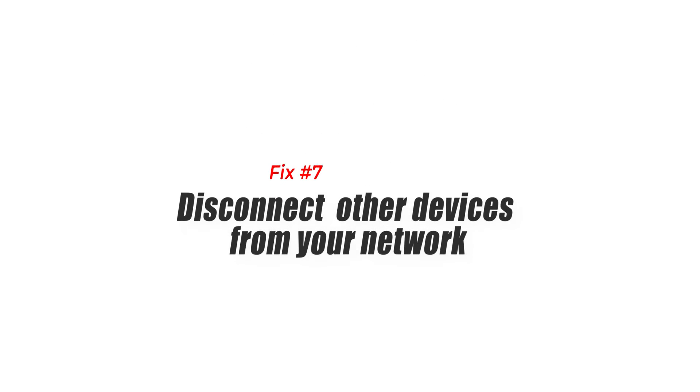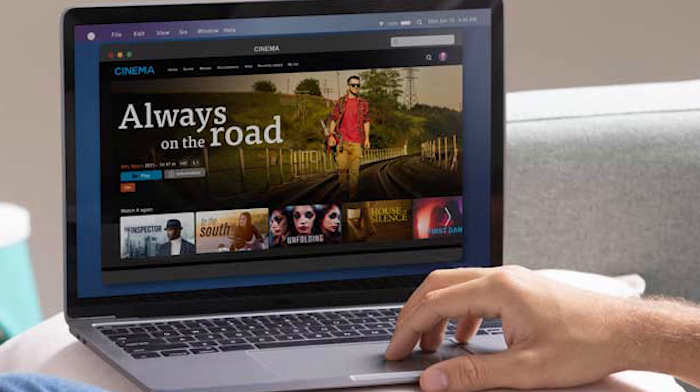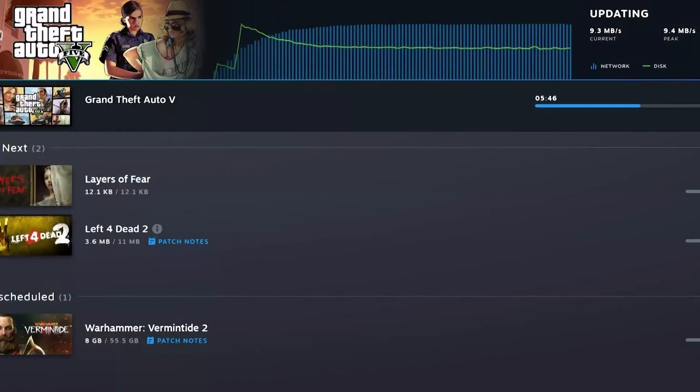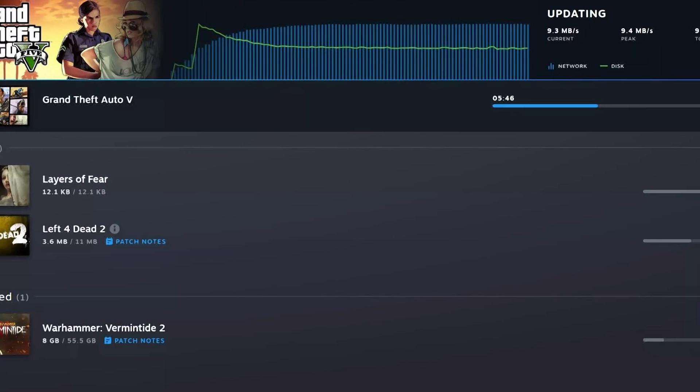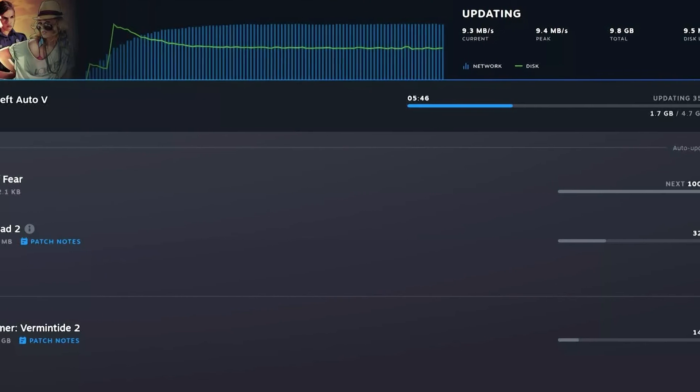Next, disconnect other devices from your network. Congestion in a network can develop when several devices try to access the internet at once. If Call of Duty Warzone 2 stutters or lags only while several people are at home watching Netflix, downloading large files, or playing online games, you may have a bandwidth problem.